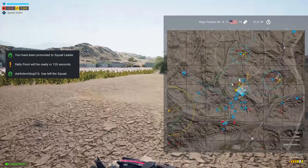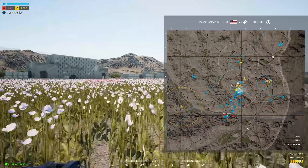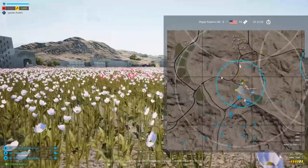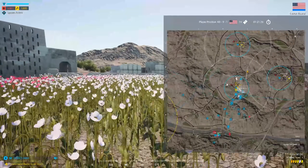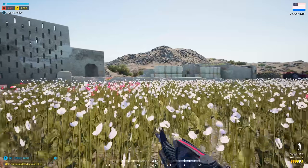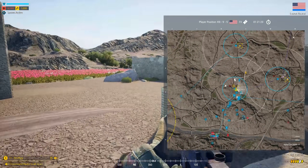Alright guys, I'm taking squad lead. If you're dead right now, spawn on defense. When you spawn on defense, you can go as far as the inner blue circle — do not go past that.